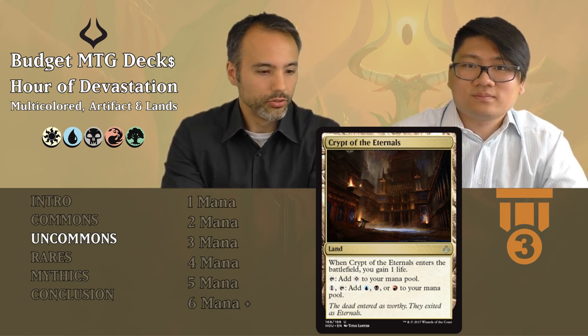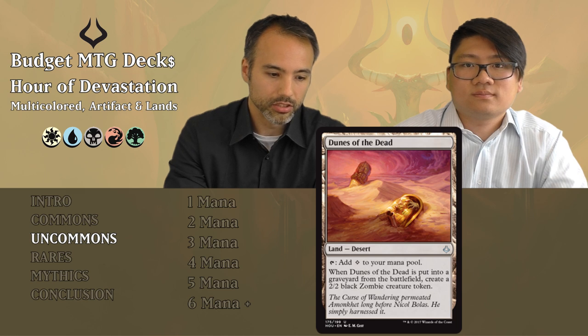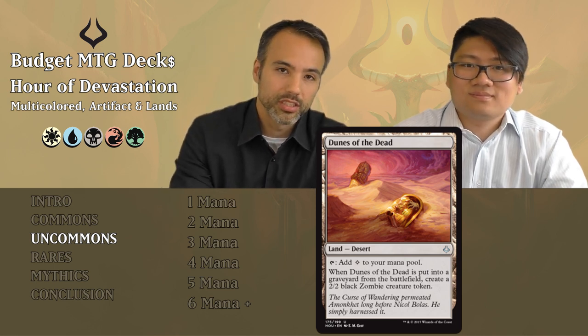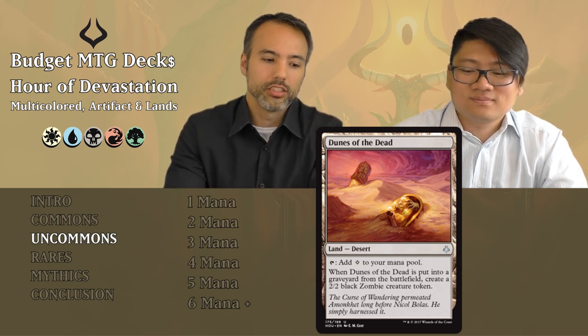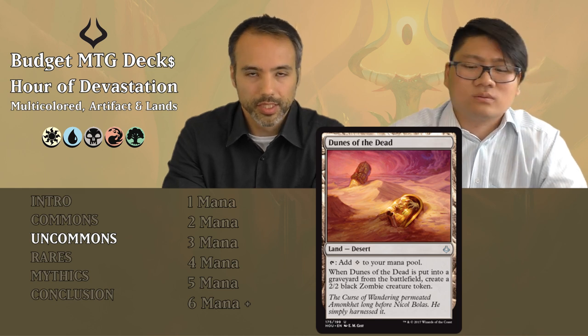Dunes of the Dead is a desert that doesn't come in tapped — it just gives you colorless. When it's put into the graveyard from the battlefield, create a 2/2 black zombie creature token. The problem is it can't sacrifice itself — you need to find another way to sacrifice it, meaning you need one of the other uncommon deserts that can sacrifice deserts. The chance that you have both at the same time is simply too high. Put it aside.